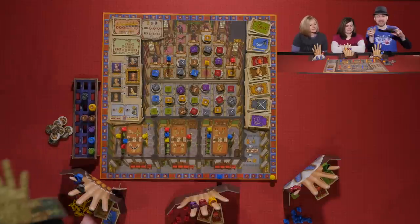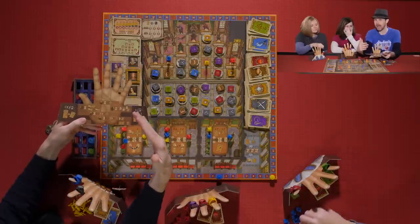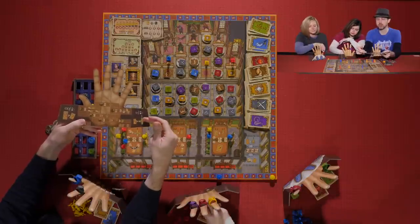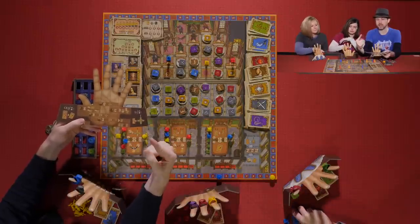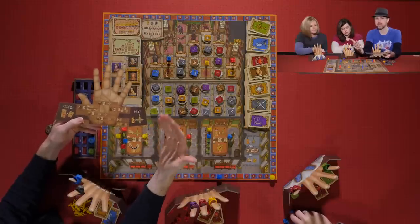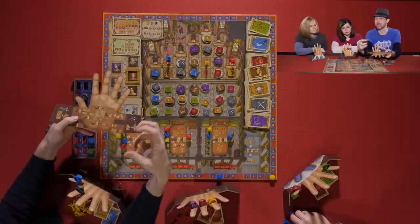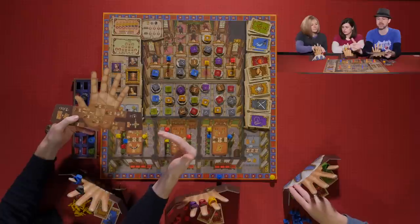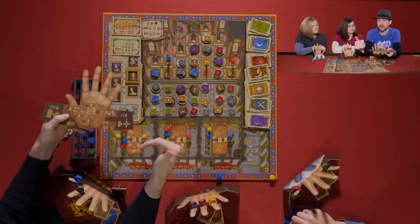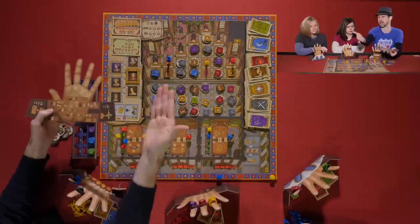Kevin explains the other side of the player board: each round, players can optionally discard two square faction tokens to move any one courtier in the throne room one spot orthogonally — backward, forward, left, or right. You might want to go backward or sideways because at the end of the game you're trying to collect sets of the same color factions, which score big points.